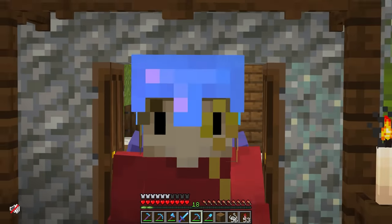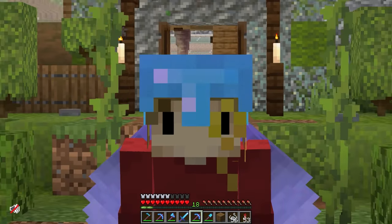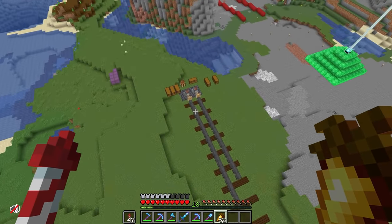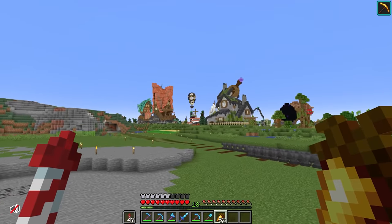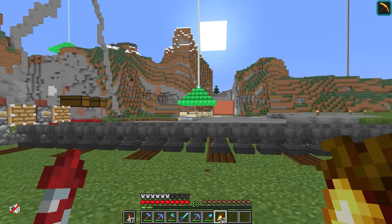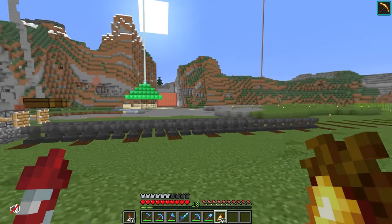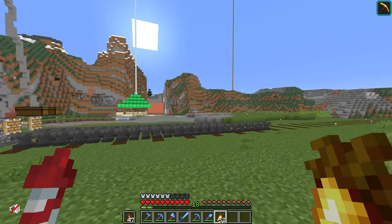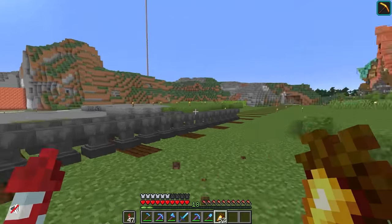If the pun is the lowest form of comedy, then the egg pun is the lowest of the low. I'm only yolking. Okay, egg shenanigans out of the way — we should now get cracking on our carriage. I have a design ready. I'm not 100% sure on it, but I've done quite a lot of research on how to make trains. I think I've got something that will work, so without further ado, let's go ahead and make our first carriage.